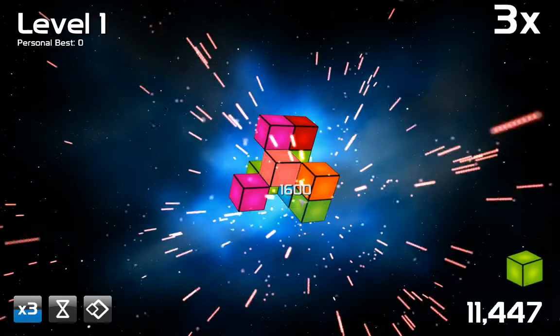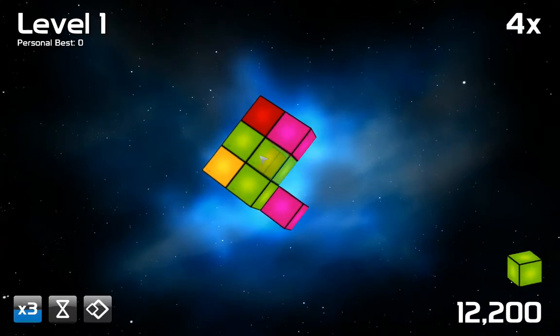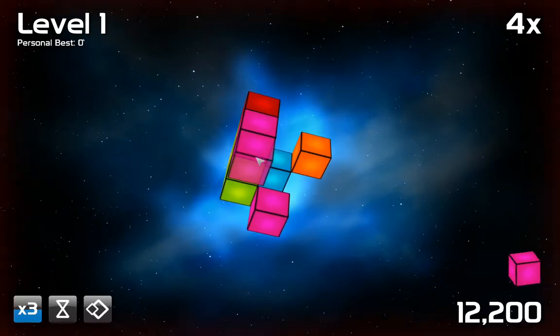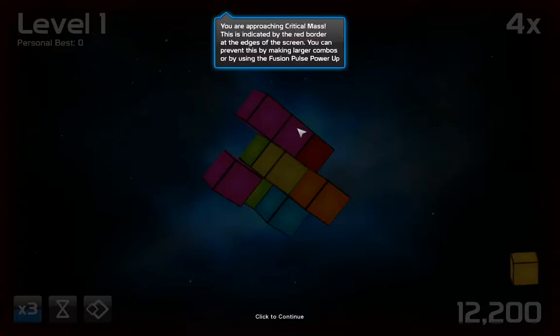I'll put this here. I got a green to get rid of. I can't get rid of it, but I can just kind of stack it up. This is kind of fun. I like the match-three, but I'm approaching critical mass — oh my god. This is indicated by the red border at the edges of the screen. You can prevent this by making larger combos or by using fusion power, pulse power, power-up.